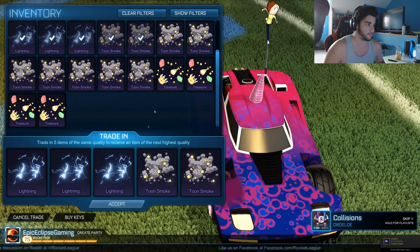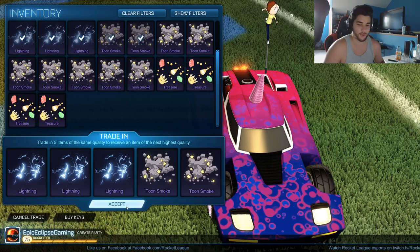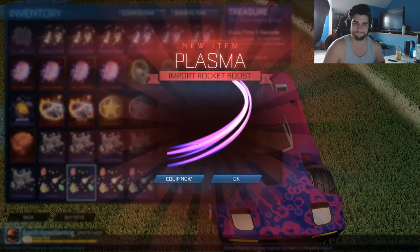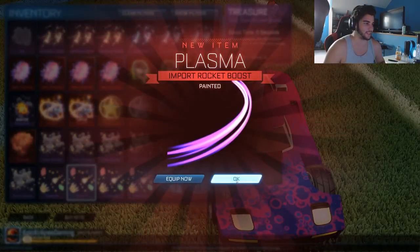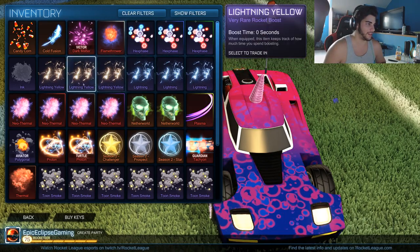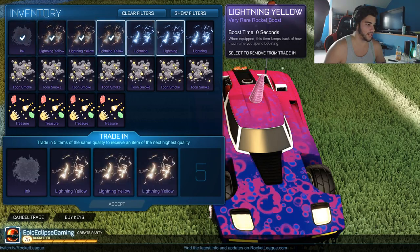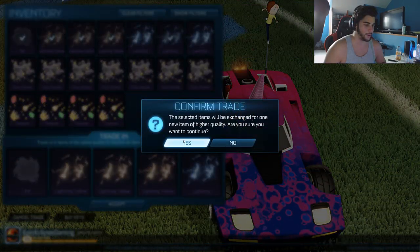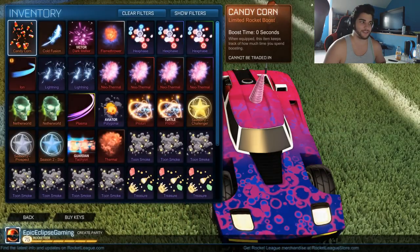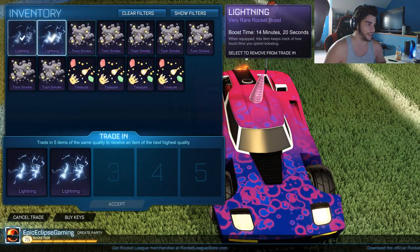Let's go through another one. We only have two more trade-ups to do, so hopefully we can get a painted Octane. Okay, painted Plasma Trail — we're getting a lot of painted trails here in Saffron. Not bad, but not particularly what we're looking for. Just getting rid of all these because I don't need them. I had a lot more than I thought. Painted Ion Trail — Burnt Sienna. A lot of trails, which I'm not happy about.